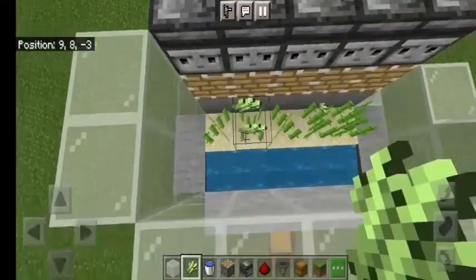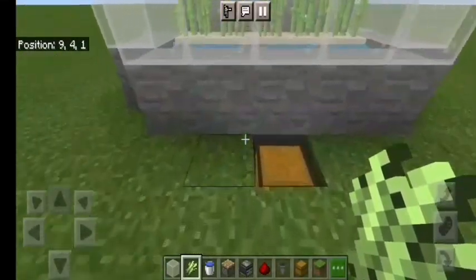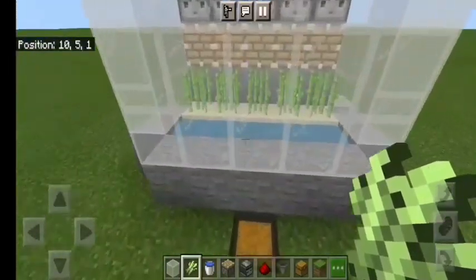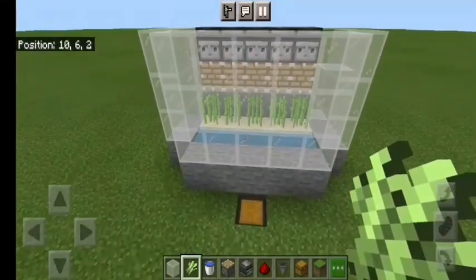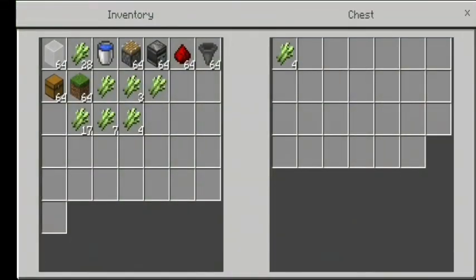This is the third level observer, this is the same thing, and this is the water. See here — the sugar cane will come through if you have it working here.